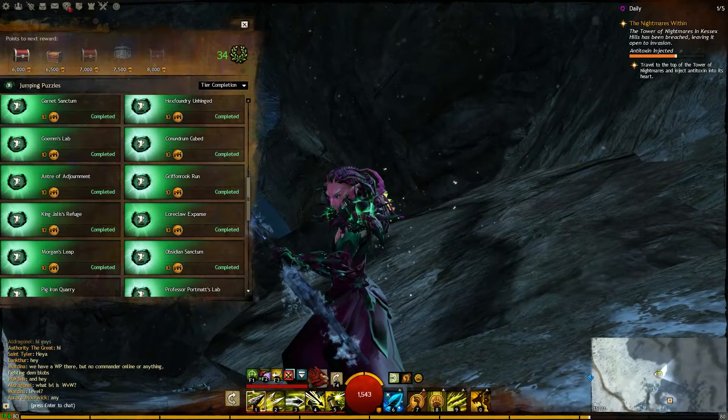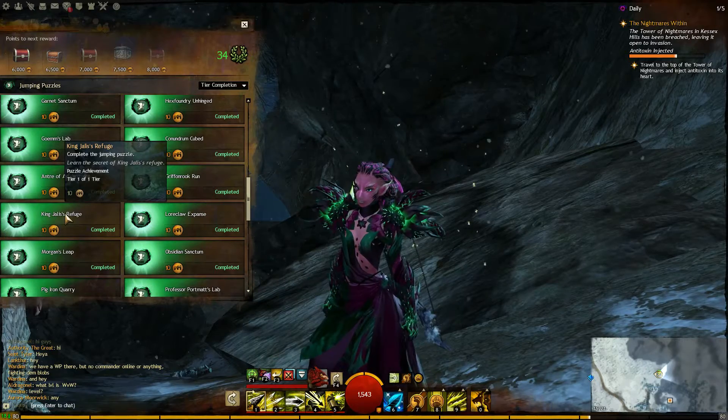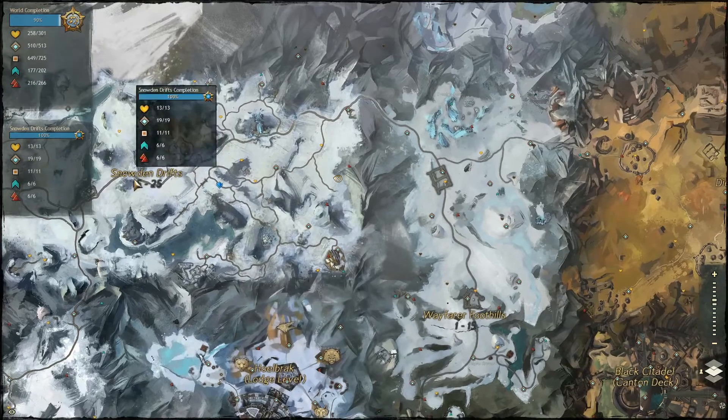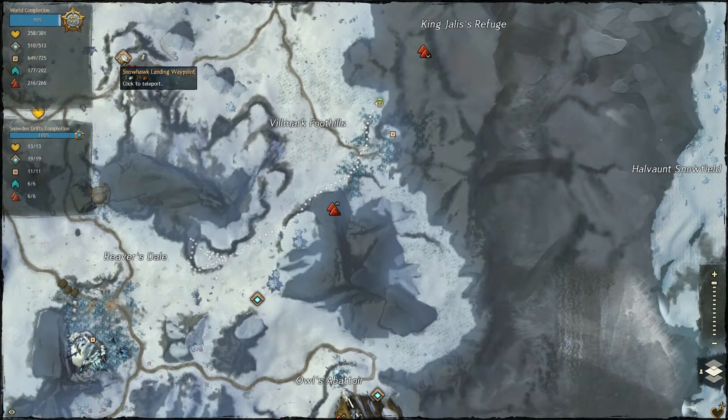Hello, and welcome to the Nootoo channel. King Jalis Refugee. And where am I? I am in Snowdrift, standing up here. Run from Snowhawk Landing Waypoint — over here, that is where the entrance is. You can also use the reverse waypoint like I did.